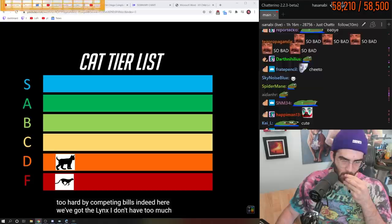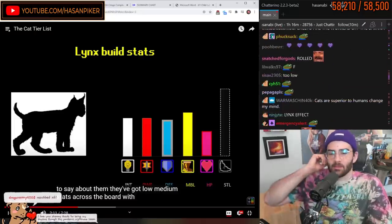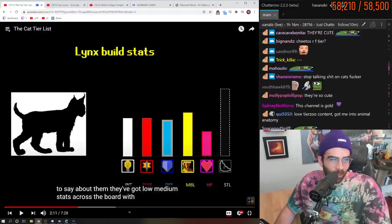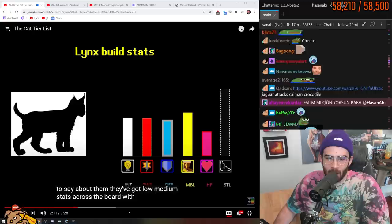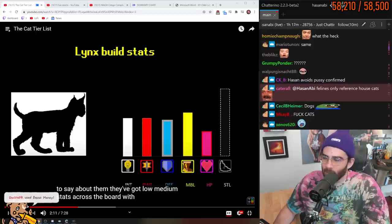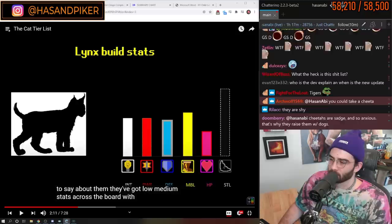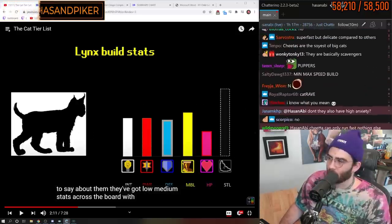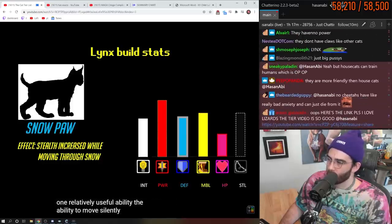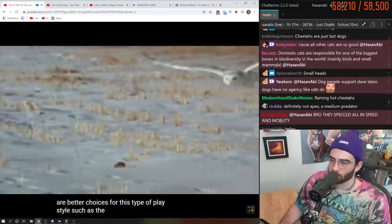In D tier, we've got the Lynx. They've got low-medium stats across the board. With the exception of stealth, they do possess one relatively useful ability: the ability to move silently through snow. They're best at taking out small prey using stealth. But in my opinion, there are better choices for this type of playstyle, such as the owl or the viper.